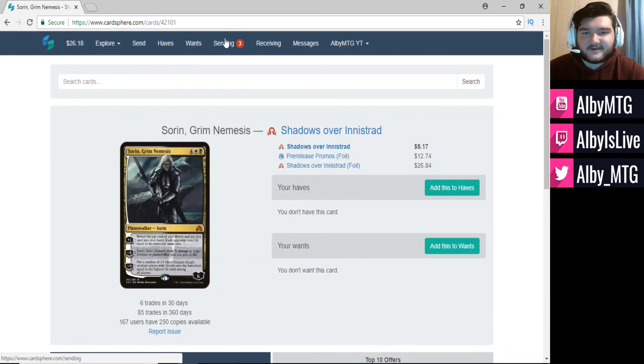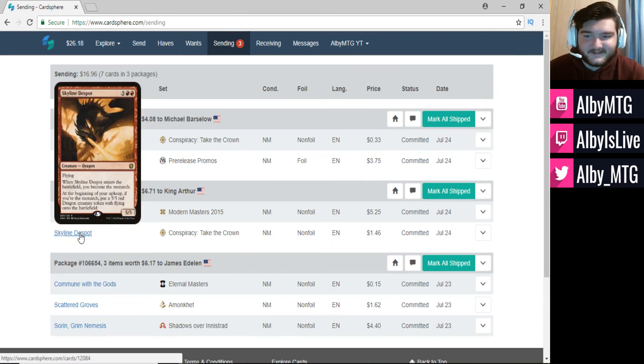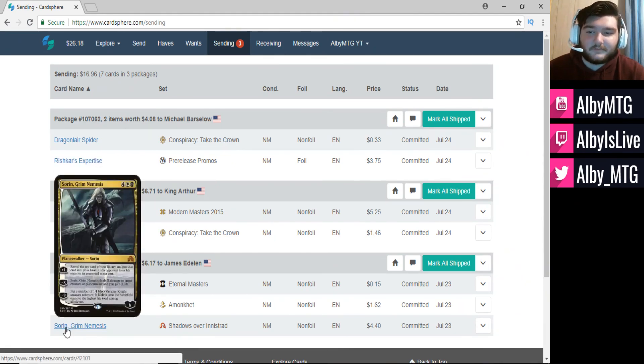So these are the seven cards I'm sending out today. Michael Barcello is receiving Dragon Lair Spider and Rishkar's Expertise. King Arthur is getting a Blinkmoth Nexus and a Skyline Despot. James Edelon is getting Commune with the Gods, Scattered Groves, and Sorin Grim Nemesis.